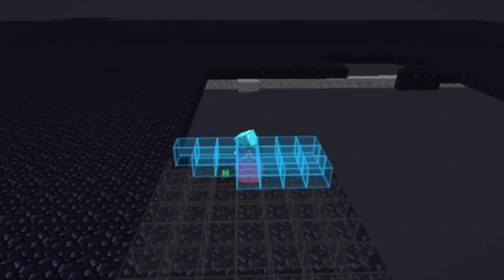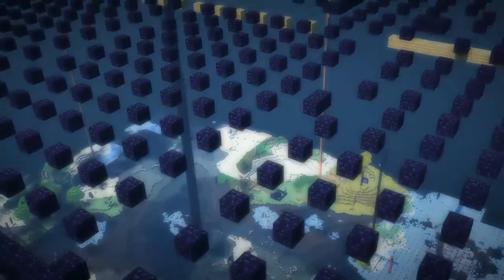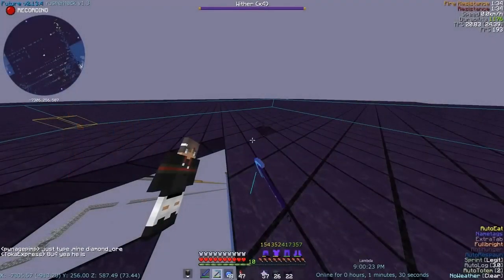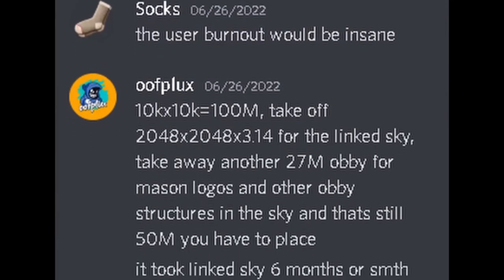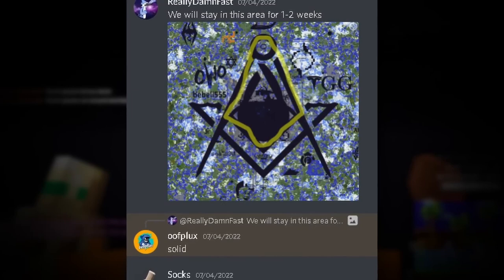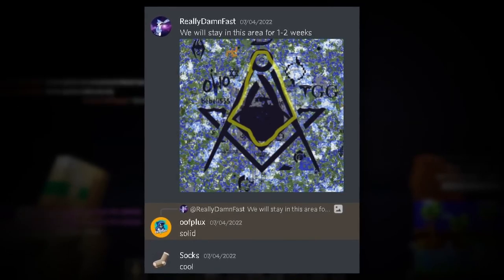When we sorted everything out, we began moving obsidian closer to spawn, but then there was a problem. Another group run by players Oofplux and Dino_2b2t wanted to deface all obsidian logos at spawn. With the help of bots, they were largely successful. When they caught onto my project, Oofplux was against this idea, saying it wasn't feasible and burnout would be likely. After negotiating, both groups decided that while their project was being constructed, my project would remain within a region in the Spawnmasons logo.